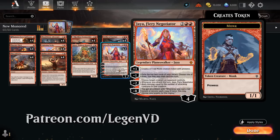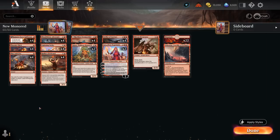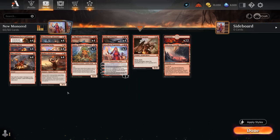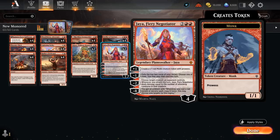The new 4-mana Planeswalker starts out at 4 loyalty and has 4 different loyalty abilities. The plus 1 makes a 1/1 red Monk creature token with Prowess, meaning it gets +1/+1 until end of turn whenever we cast a non-creature spell — so that includes our burn spells like Play with Fire dealing 2 damage for 1 mana, and Lightning Strike reprinted dealing 3 damage for 2 mana at instant speed, but it also triggers off casting enchantments like Kumano, another staple in red aggro decks, as well as additional copies of Jaya.